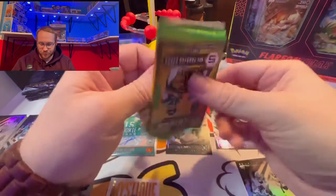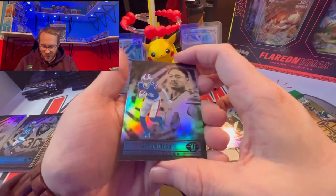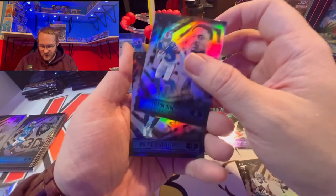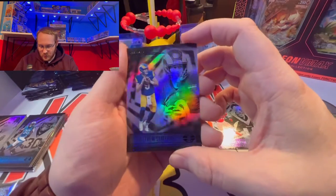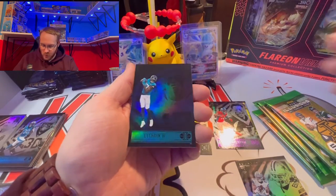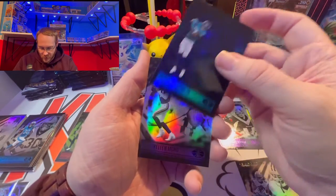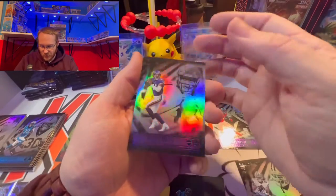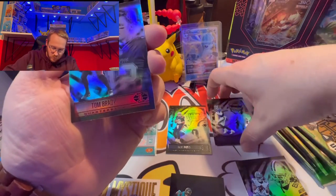I am losing my voice guys, so if I'm trailing off I apologize. We got Stefan Diggs on the base, Matthew Stafford the Super Bowl champion LA Rams — hats off to you. We got DJ Chark on the blue sapphire — such a cool looking card — and then Kellen Mond on the rookie and TB12. You can never go wrong with a Tom Brady base.